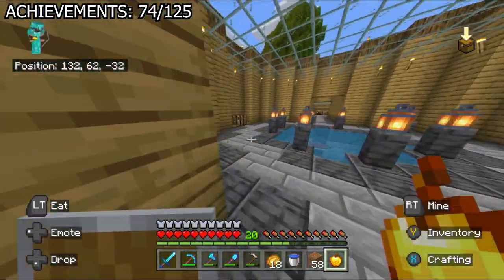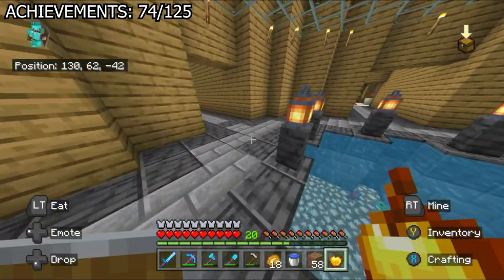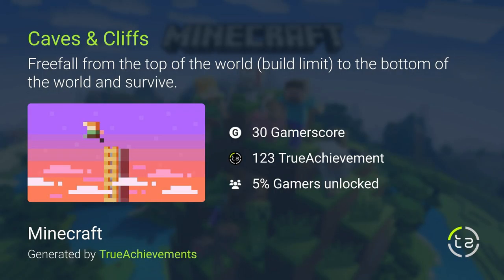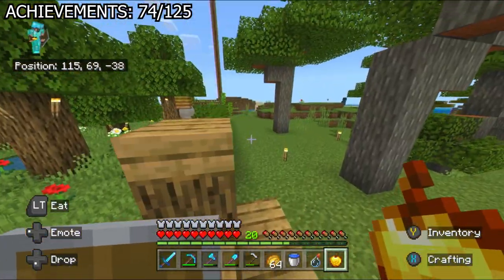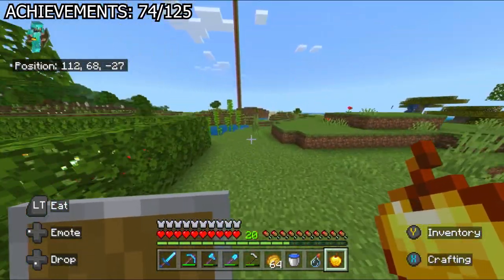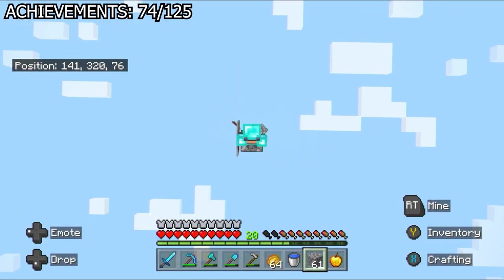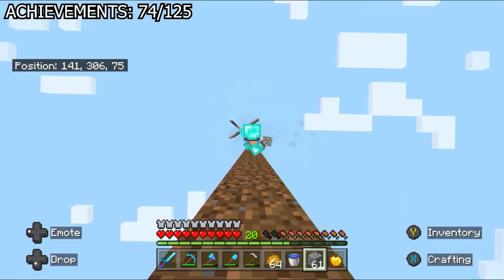It's probably the stupidest thing I've done in this series — and I've died like 27 times. I cleared my mind by getting 'Caves and Cliffs': all I had to do was jump from world height all the way to bedrock level, which meant digging down to bedrock and building a dirt tower up to build height. Luckily, all was good.